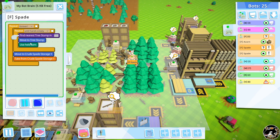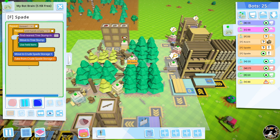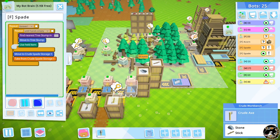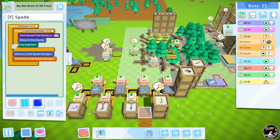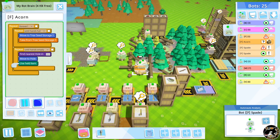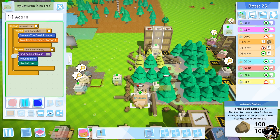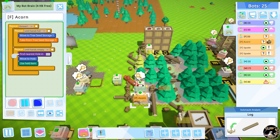I have all my axes, spades, and pickaxes being crafted so they're always on hand. The acorn bot comes over to acorn storage, takes acorns, and plants them into the holes that the spade bot digs. It starts in a loop — until its hands are full, it grabs from the crate. For this level of cheap bots that's three inventory slots. Then it comes down, finds a hole, buries the acorn, and keeps going until it runs out.